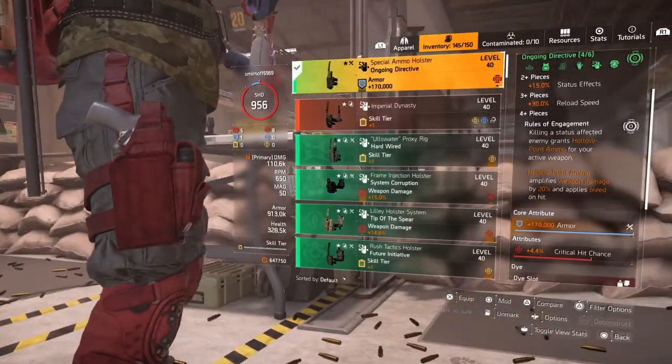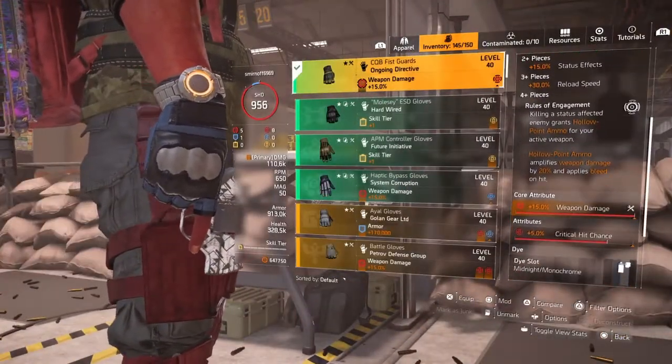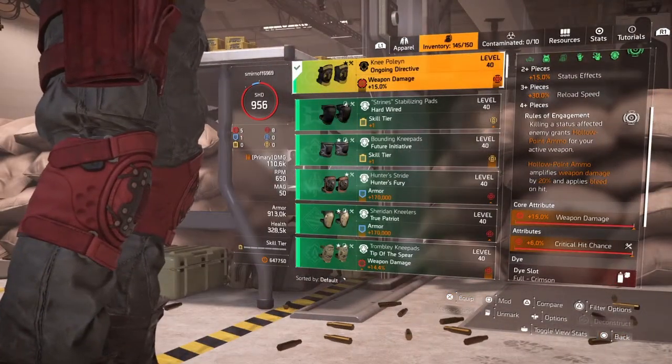I rolled armor on my holster as critical hit chance. My gloves have 5% critical hit chance, and the knee pads have 6% critical hit chance.